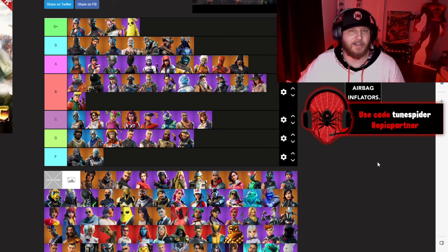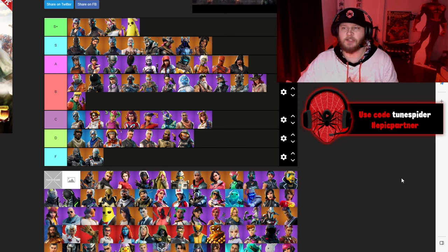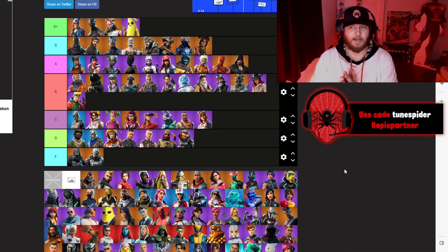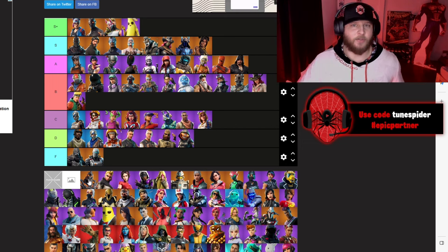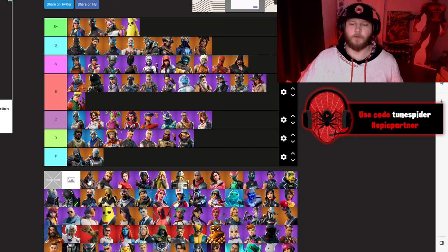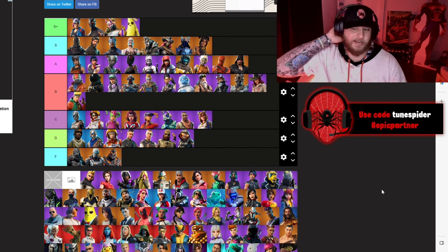Chapter 1 Season 8 was actually a very underrated Battle Pass. We got our first Tier 100 female skin: Lux, going S. I think the new version from Chapter 5 Season 1 is better, but I still really liked this skin and wore her a lot. The secret skin of that season was Ruin, and Ruin was trash — going F. A lot of the secret skins were just not that good in Chapter 1.